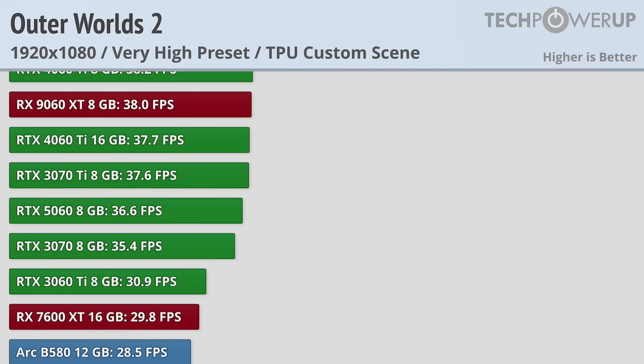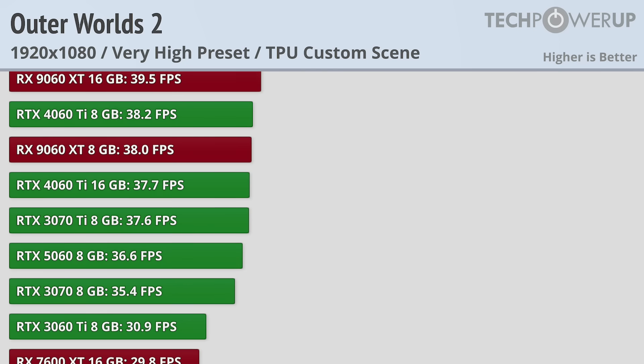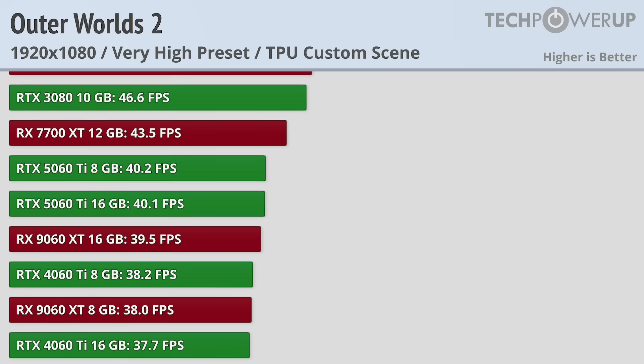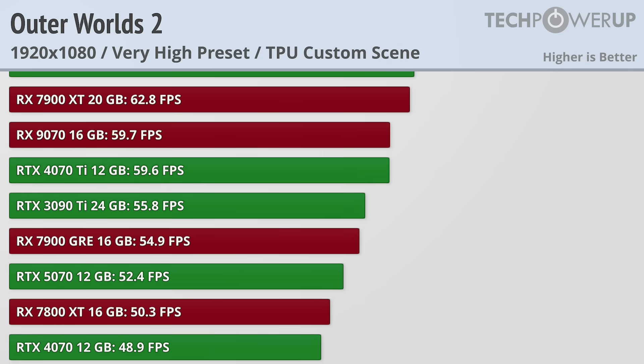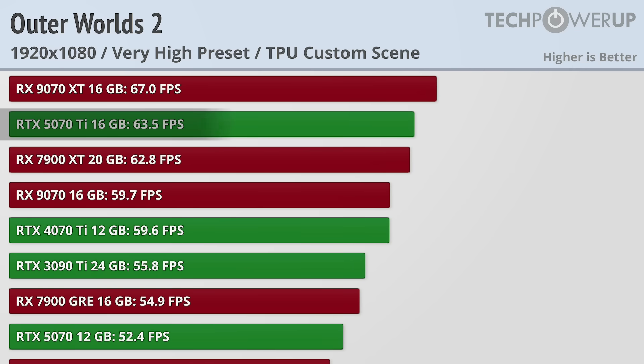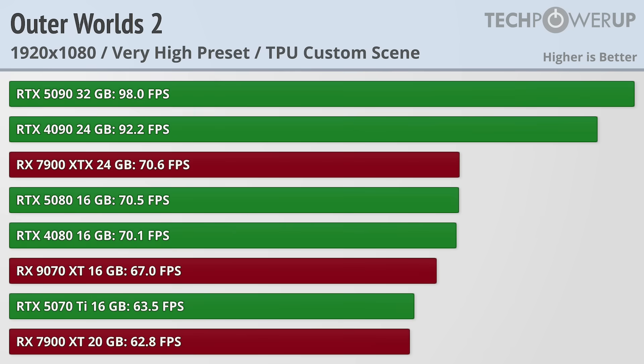You can achieve 30fps on an RTX 3060 Ti, which is similar to the console versions. But if you're looking for a better experience you'll want to play at 60fps, which has much higher requirements — namely an RX 7900 XT or an RTX 5070 Ti. None of the cards, not even the RTX 5090, is able to hit 100fps at 1080p on very high.